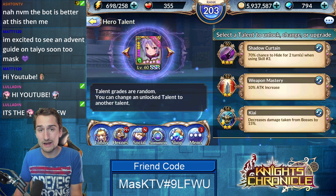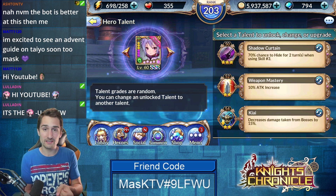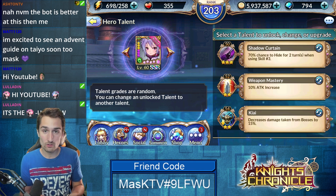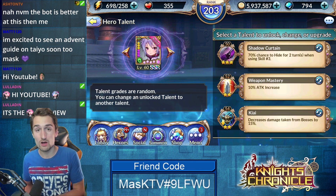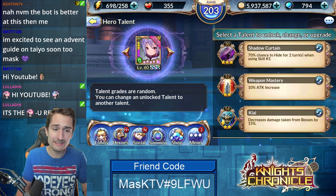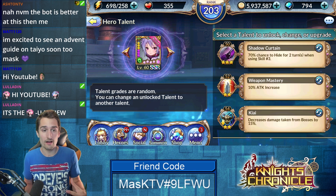Now the cool thing about Ramu is she's really easy to get. You can choose her from the White Dark Knight selector ticket at the end of the month that you get for free, or you can grab the White Knight selector ticket from the shop. I think it's only about $10 to get it, and it's a really easy way to add a top tier support to your team if that's something you're missing to help round it off.